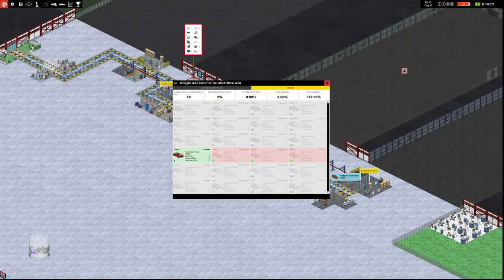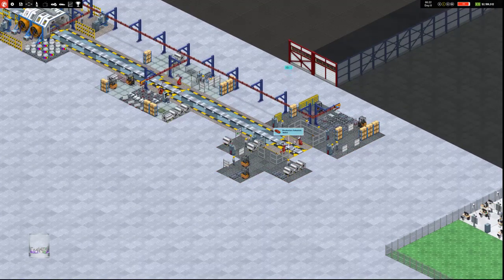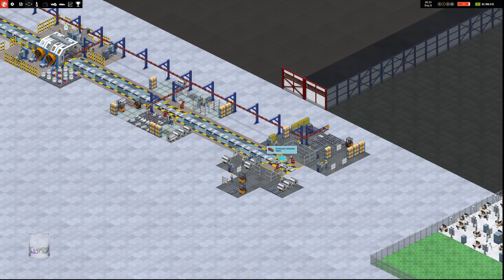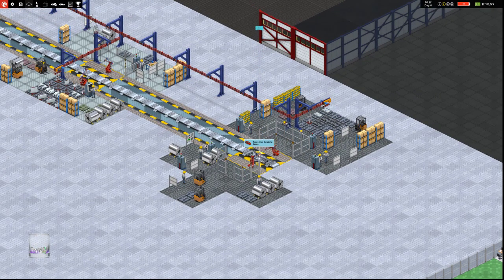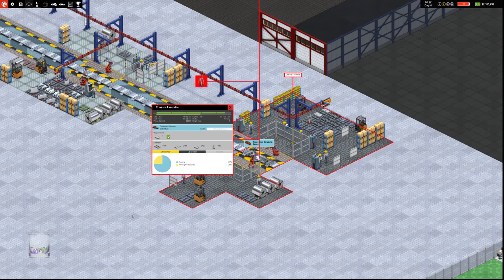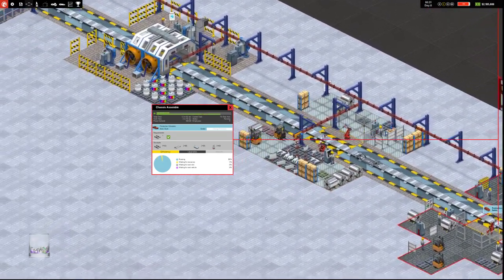We have no car stock. This shows the market — total market share of sedans is 12%. We have 60 customers visiting the showroom per hour, and our perceived quality is 100%, which is good. So we're currently starting by building our first sedan. You can see the robots are putting the sedan together — they're currently fitting the fuel tank. Once the fuel tank's on, the sedan will move and they'll start working on the next one. This will move automatically to the fit body.